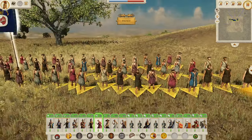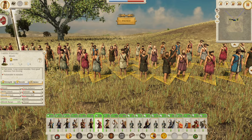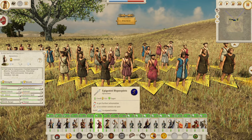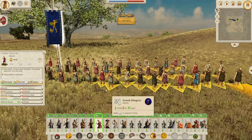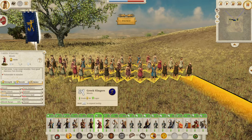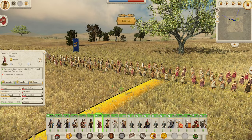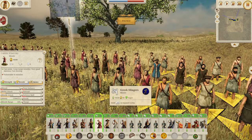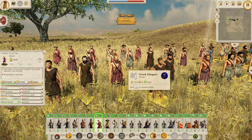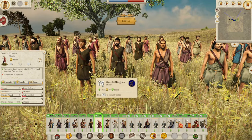Now on to the missile units. We've seen many of these guys before, so we'll go through them relatively quickly. The Greek Slingers — your lowest-tier unit, pretty much your trashiest unit. But if you need them to do a job defending a city, or firing their 7 missile attack missiles into the enemy, they will do some damage like all missile units if they don't get into melee. You can see the detail on these guys — they've got their little bum bag full of stones, ready to go.